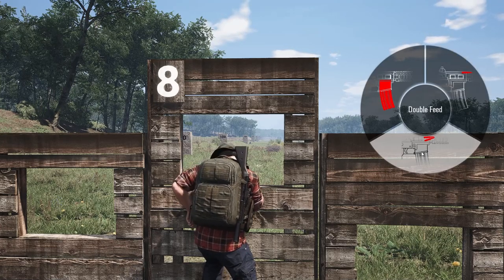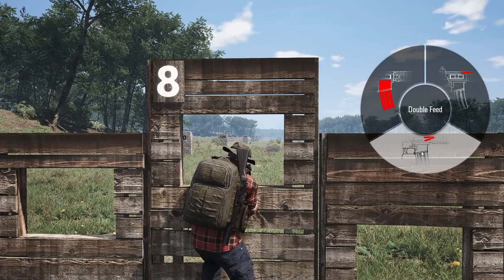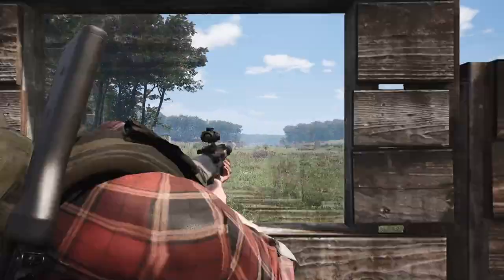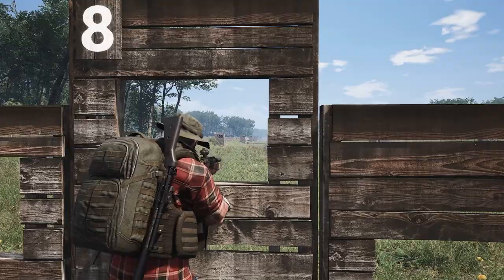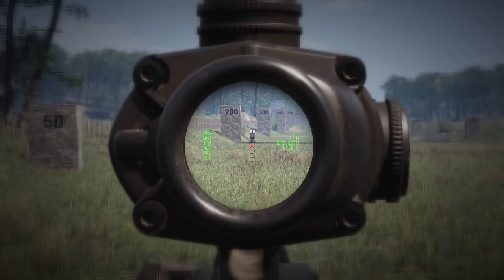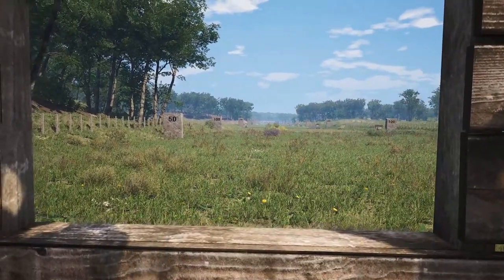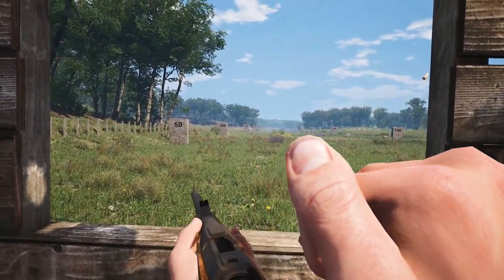You need to click the right jam to initiate the jam-clearing animation. A bad round is due to ammo condition. A double feed will be due to weapon condition. A round not loaded is due to magazine condition. A stovepipe is due to weapon condition. A stuck bullet is due to ammo condition. A clip jam is due to M1 clip condition. Bolt action rifles won't suffer from malfunctions, but low weapon condition will cause problems and delays while shooting, loading, or reloading.